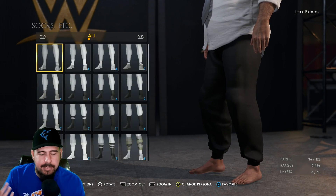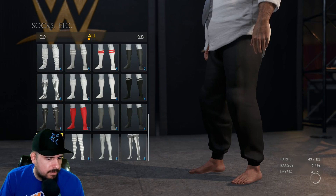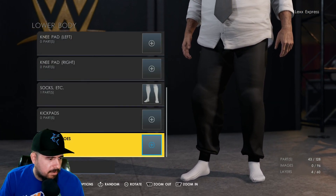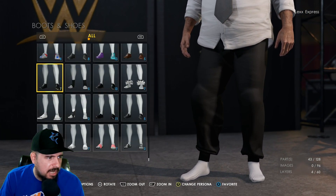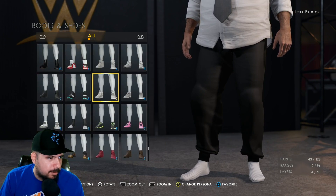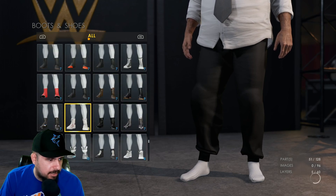Now I'm doing this really fast because last night I already put in the work and the time and effort. I did give him some socks — you could pick any socks you want. I went with the white ones and now we're going to give him some shoes. They actually have like the ones with little hearts and writings on it. It already gives you the Mankind vibes.